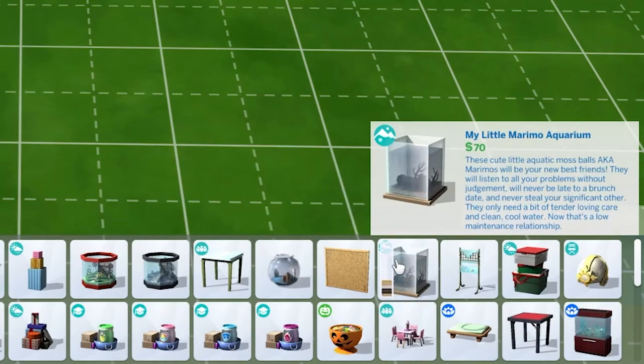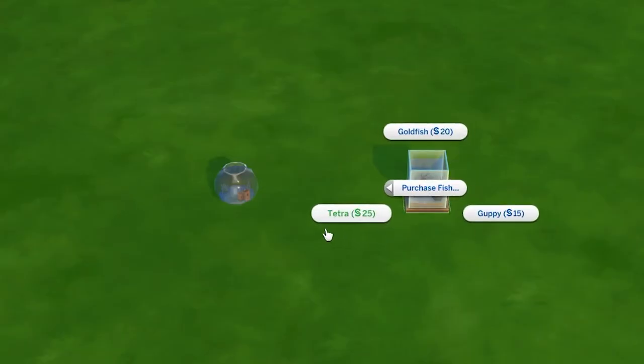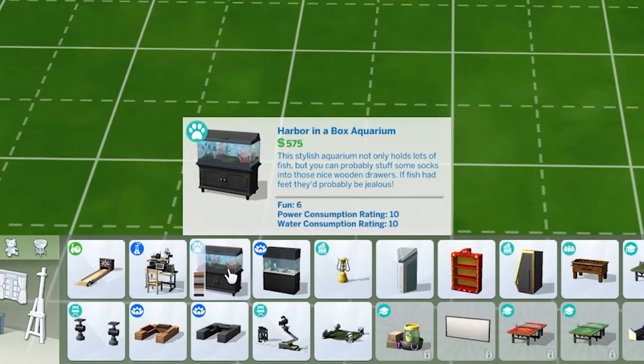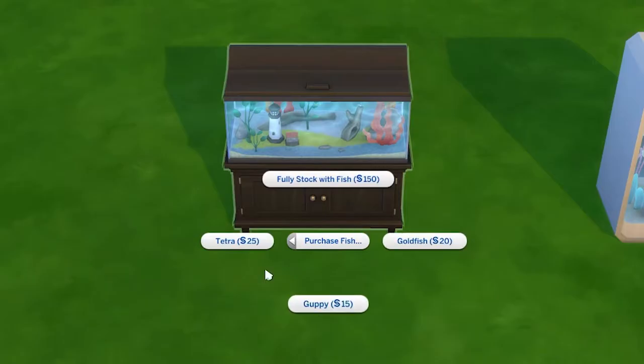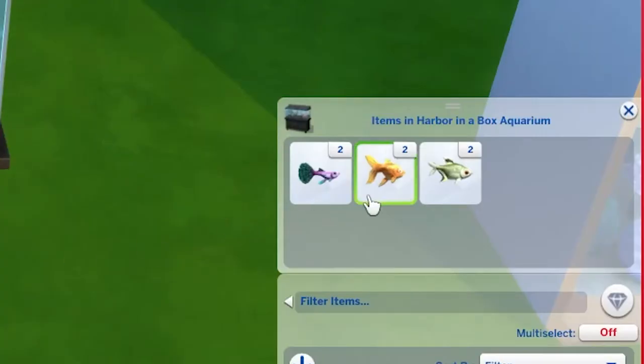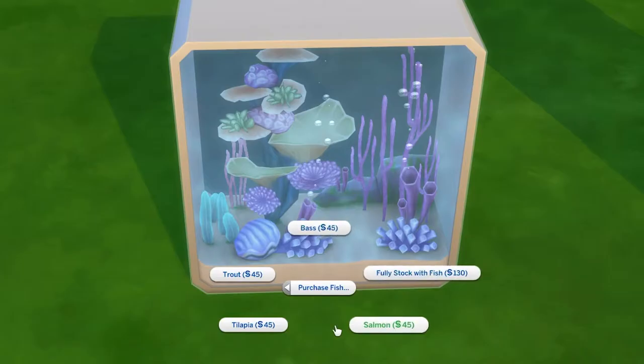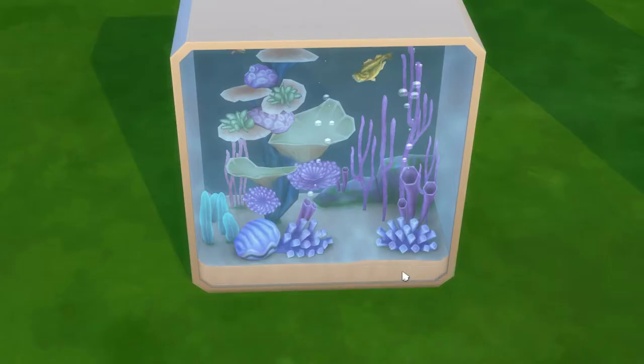The base game Fish Crystal Fish Bowl, as well as the Snowy Escape My Little Marimo Aquarium, allow you to purchase a goldfish, guppy, or tetra. The Cats and Dogs Harbor in a Bowl Aquarium has those same fish, but instead of room for one fish, you have room for six — so if you select 'fully stock with fish,' it gives you two of each.